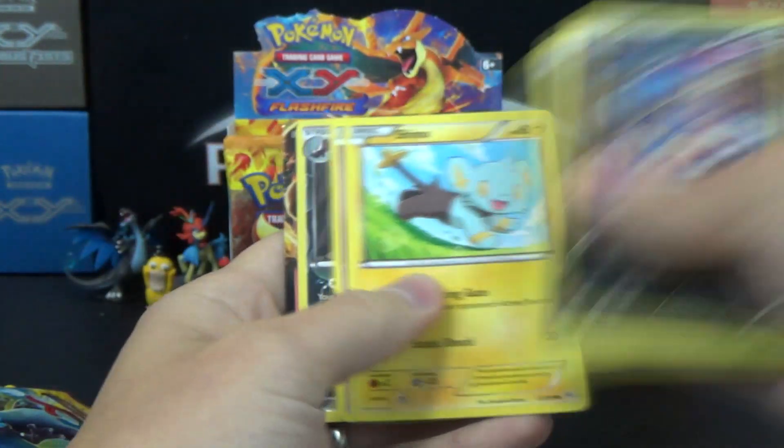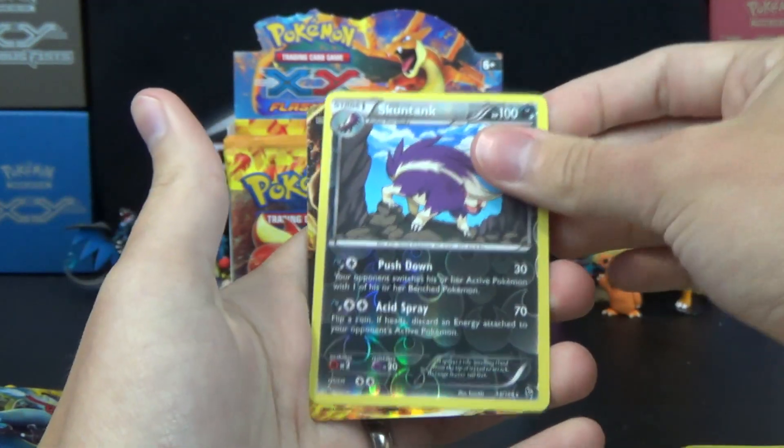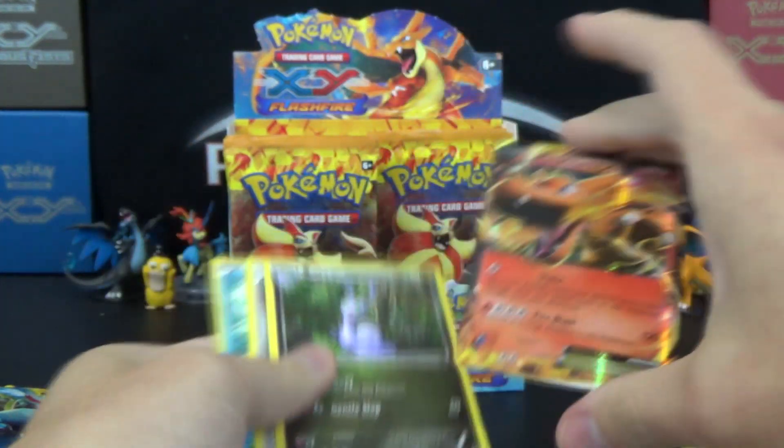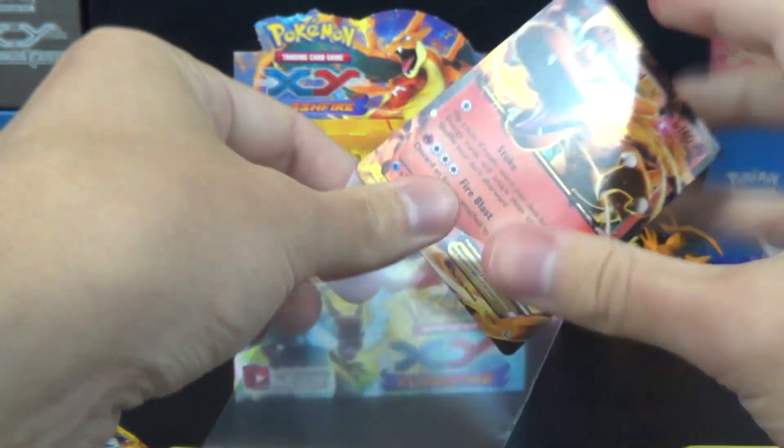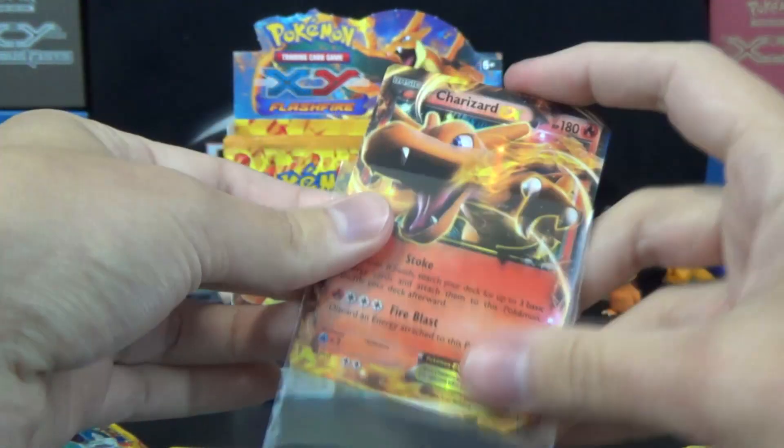Oh, we got something here! Skuntank Reverse, and Charizard EX with Fire Blast — which is the same one as the Full Art, just obviously different artwork. As far as regular art goes, you'd prefer to get the other Charizard that has Combustion Blast.